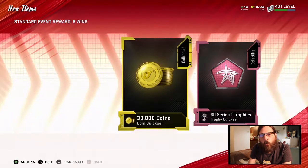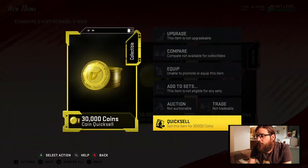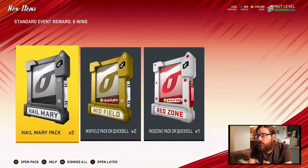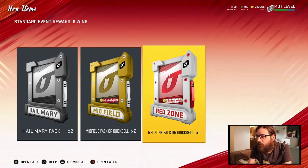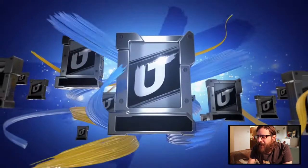Here's my six win rewards — I just wanted to show exactly what you get when you do it. For the six wins you're getting 30,000 coins and then 30 Siri trophies right off the bat. Next we've got two Hail Marys, two Midfield Pixel, and one Red Zone pack or Quixel. I'm going to open the Red Zone pack and Quixel these guys to make some coins. See what the silvers are in my Hail Mary packs.